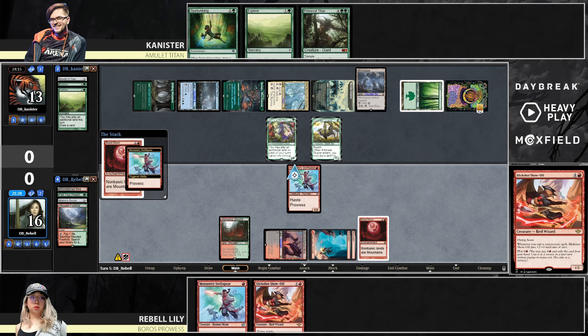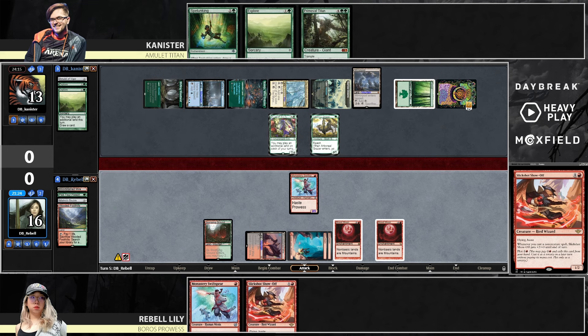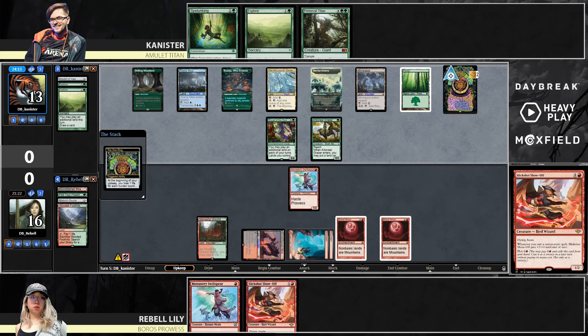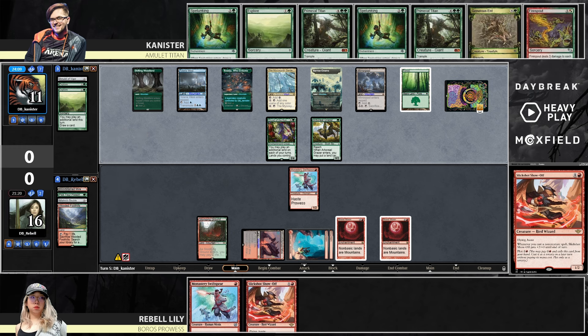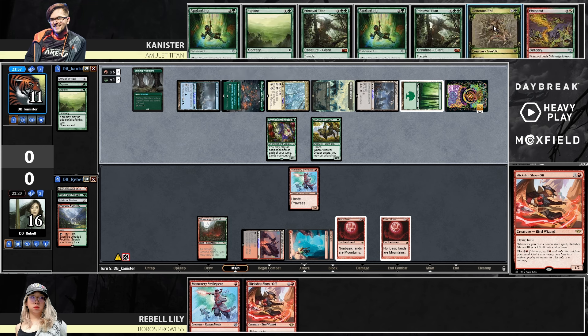These are all back to being mountains — bunch of mountains and a forest. That does stop Titan from being cast at the moment. Rebel's going to be sneaky and try to hold the Swift Spear. I think I like being mana efficient — you know you have to play a two-drop next turn if you topdeck another two-drop. If you topdeck another two-drop, you want to spend all four mana. Firespout — okay, well this is what we played around. That looks good — it plays around Firespout and keeps the Spear available for later.